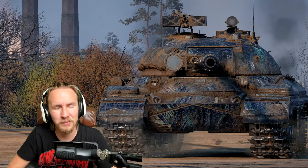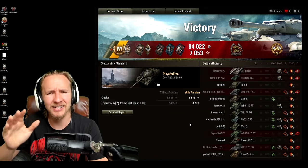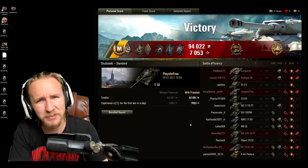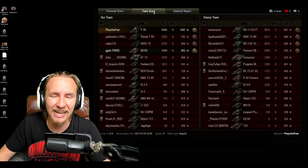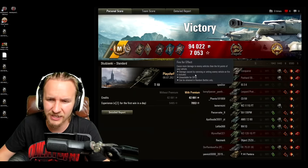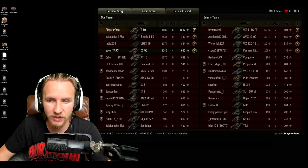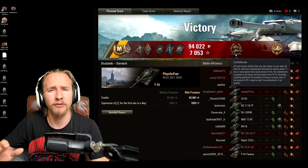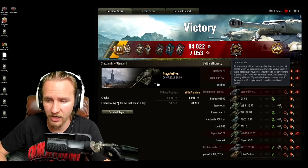And that's what it's about — it's about becoming a better dungeoneer to avoid those traps. And navigating all of those traps and completing the dungeon should be rewarding. It definitely was here in the T-10. We get an ace tanker for our 1,567 base experience, a High Caliber for the 6,580 damage that we dealt, and a Confederate medal for damaging at least six opponents that were subsequently killed by our allies.